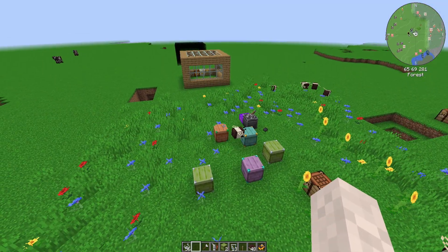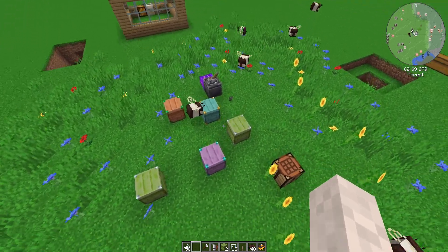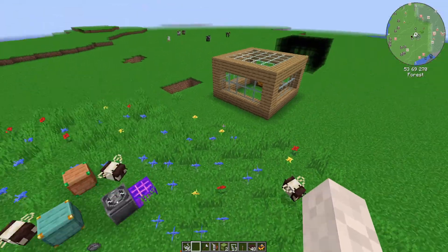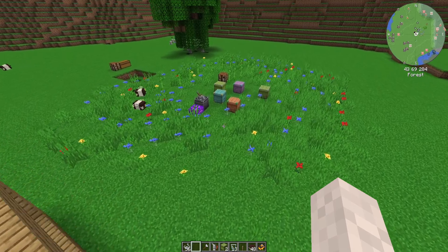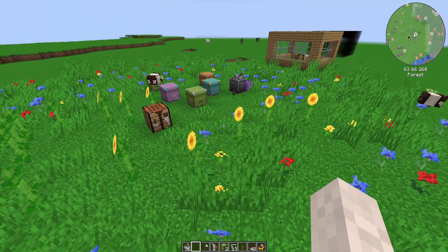So that's really it for the Resourceful Bees mod. You're just going to find some bees, bring them back to your beehives, process the honeycomb in the centrifuge, and when you get to the more advanced stages, start building apiaries so that you can have breeding going on. It's a pretty cool little mod — a great way to automate some resource generation.